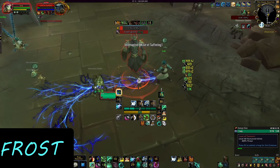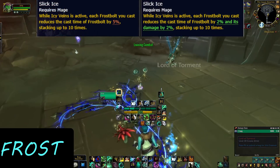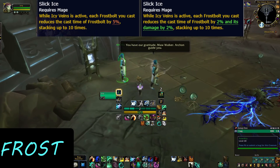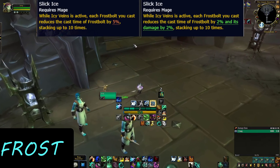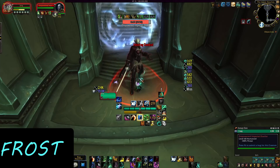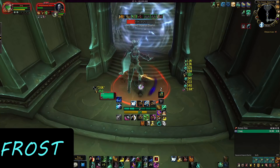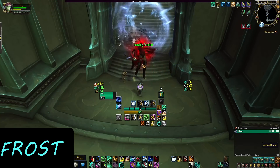As an additional nerf, they also nerfed another legendary, Slick Ice — which wasn't really played anyway. Slick Ice reduced the cast time of your Frostbolt by 5%, stacking up 10 times, so halving the cast time of your Frostbolt in Icy Veins. Now instead, it's going to reduce the cast time by 2% and the damage by 2%, so you went from 50% cast time reduction to 20% cast time reduction and 20% more damage. This is bad because what you want to do with Frostbolt is cast as many of them as possible — to proc Fingers of Frost, Brain Freeze, and icicles from your mastery. You don't care about the damage of your Frostbolt. So this legendary is pretty bad, likely going to be much stronger later in the expansion.